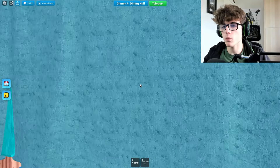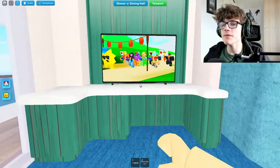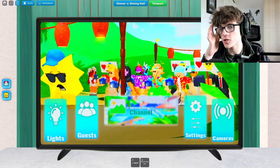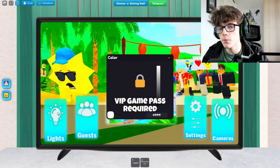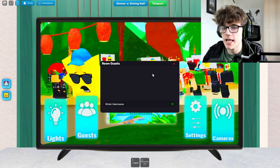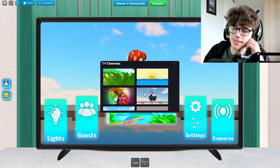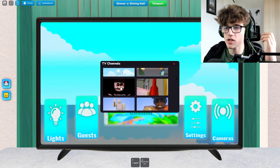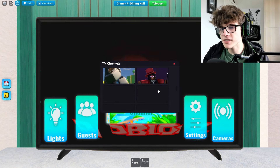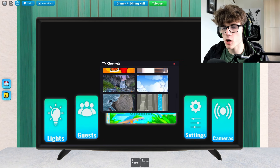Did the curtains not go on the window? Does that not make any more sense? So we've got a curtain here, we've got a television — there's a bunch of options for the television. We could change the channel, we could turn off the lights. You need a special game pass to change the lights. We can invite guests. TV channels — what channels are there? There's someone riding a minecart, there's a disco, there's a horror channel, there's a chill zone. There are so many channels — it's unreal. We're going to go for this one.